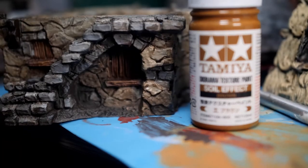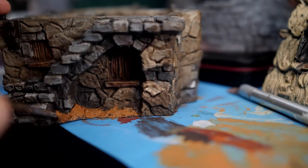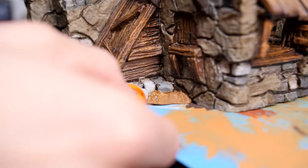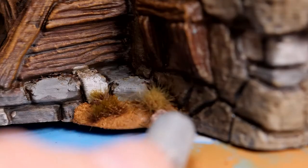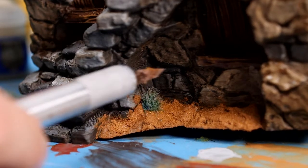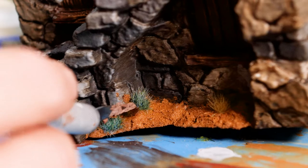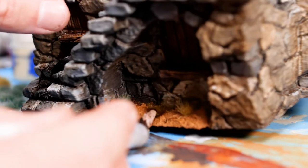Once that's had a chance to dry it's time to bring in the Tamiya Soil Effects, where I'm going to cover up all of the areas that look like built-up dirt. And where there's dirt there tends to be weeds, so we're going to grab out a few grass tufts and glue these down onto all of the dirt areas, helping to make this area look lived in and a little bit more natural. Using a few different variations and colours helps to bring a real natural look.